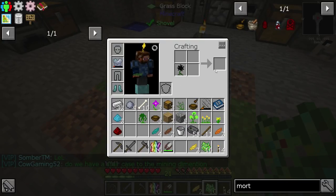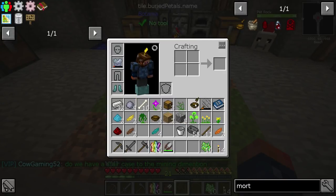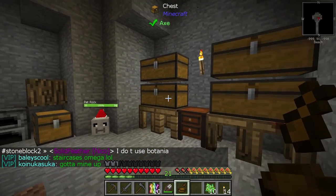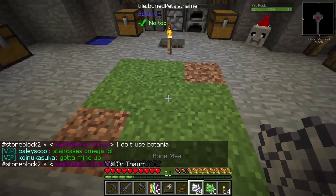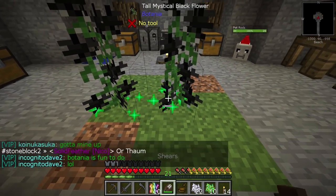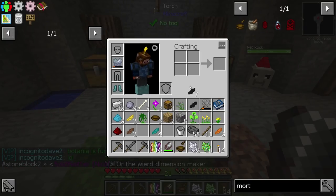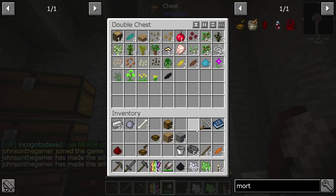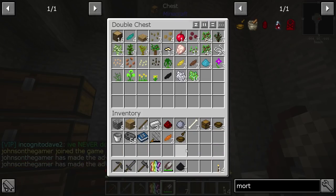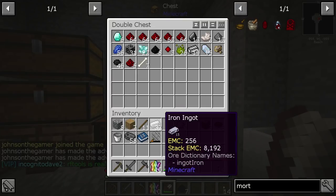Awesome - we'll do the same duplication process with our black dye now. We'll grow the black flowers, shear them, keep one, and turn the rest into black dye. Then throw all this into our flower pot and keep the black dye. Not too difficult - it just takes a little bit of time and then you're on your way.